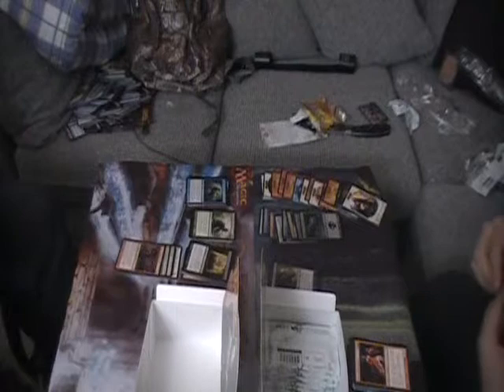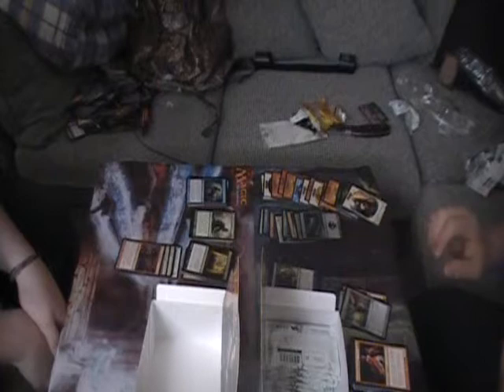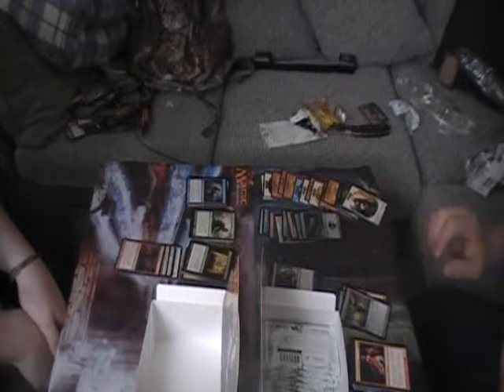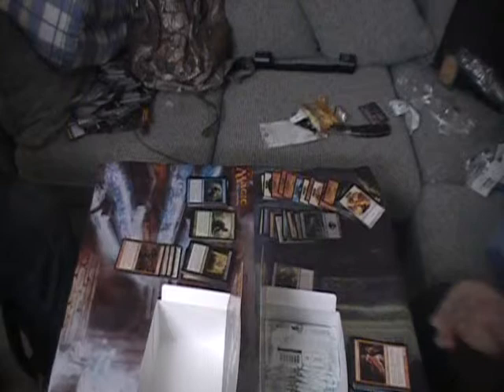Vigilante Justice cool, Angel's Tomb - oh man you bent that card! He's giving us the thumbs up. You know how much I like dragons - Archwing Dragon! Almost completing your dragon collection? I need the Moonveil Dragon and the M13 Thundermaw Hellkite. I got Unburial Rites, Galvanic Juggernaut, and think you would like this card - Evil Twin.